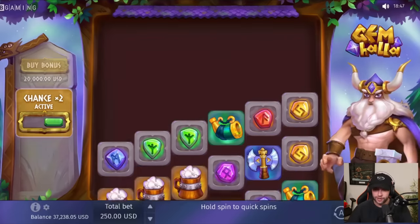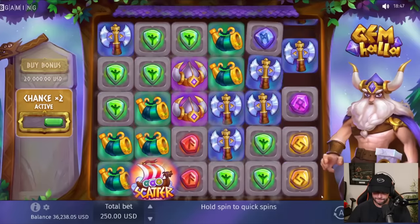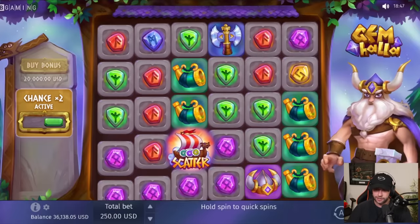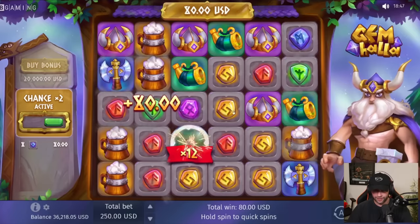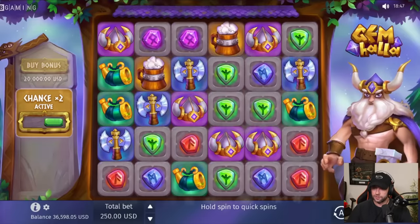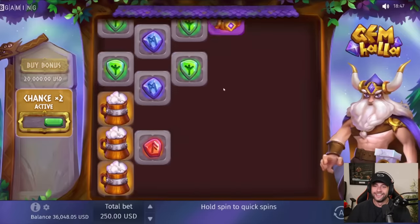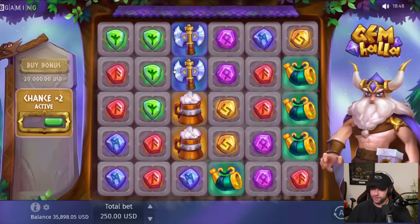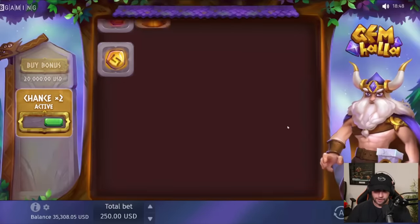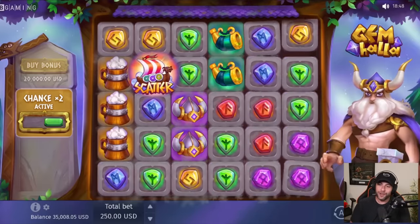Thank you guys for all the support. 200-dollar spins right here, get us in. Oh okay, go — zap. I don't think you can get a zap with a scatter every time — we get a zap and there's no scatter. 12x base game — interesting, 960 again. Why is it always 900? Get us in — 20k bonus, in five, four, three... could have done it. Oh man, you can't just drop all five scatters at once.